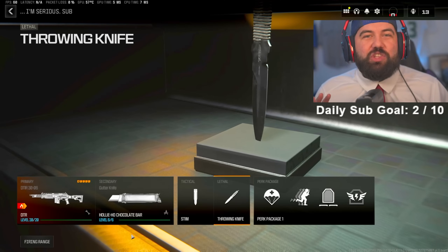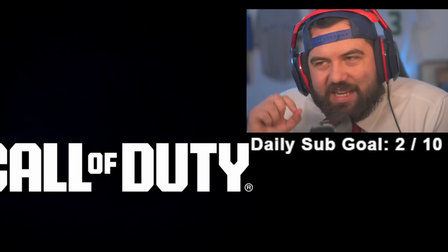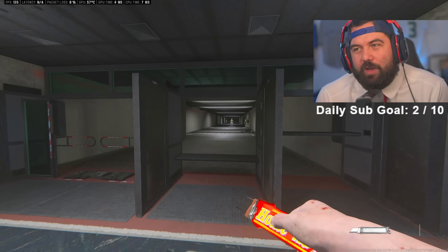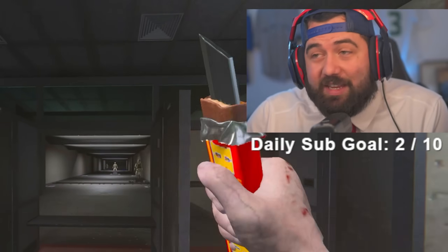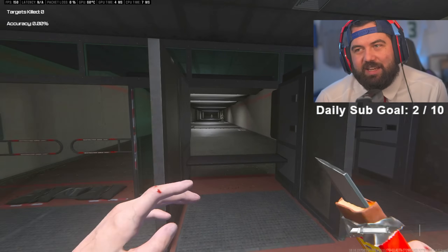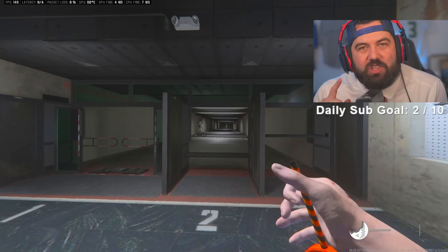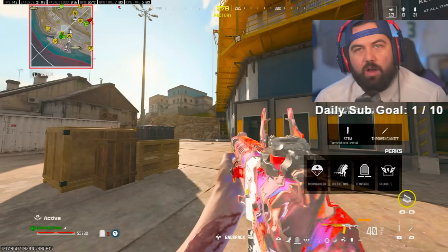The first loadout we're going to be testing out is one of my favorite things I've ever seen — a literal candy bar added to Rebirth Island. Here we are in the firing range but we're not going to be firing anything. Look at this thing, it is a really sharp candy bar. We're going to go head to head with this lollipop and put both the kills on the board to see which one is the best candy.